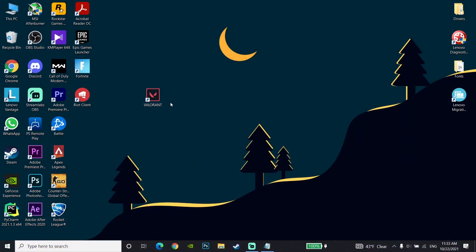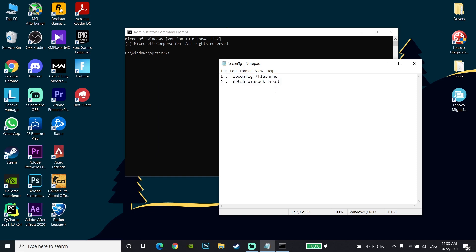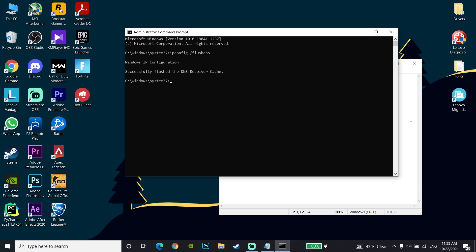For the first method to get lower ping in Valorant, just go to your desktop and type 'cmd' or 'Command Prompt' in the search bar, then click on it and run it as administrator. Now check my description and copy the command: 'ipconfig /flushdns'. Go back to the CMD window, click your mouse, paste the command, and then press Enter on your keyboard.